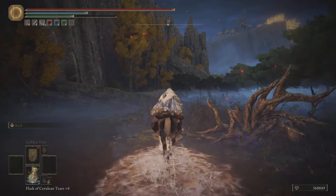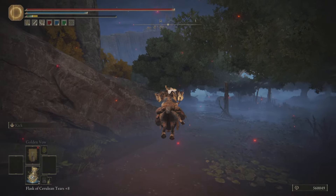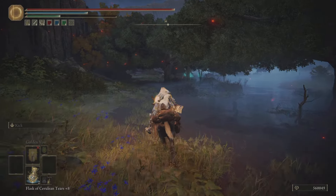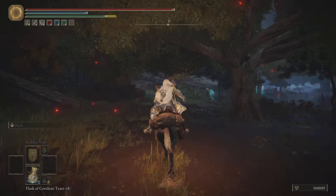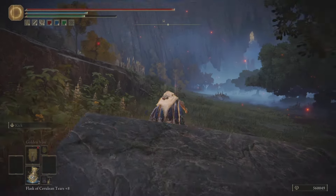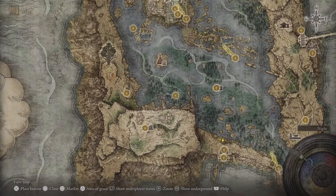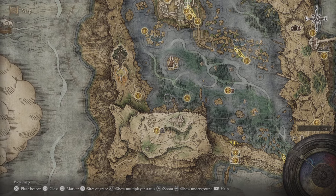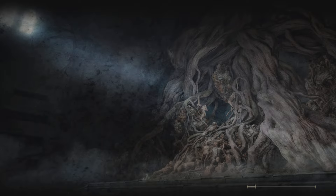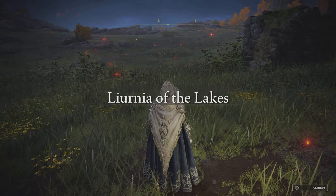We've made it to the Lake-Facing Cliff Site of Grace. Now we're going to make our way down and get to the Converted Tower Site of Grace. I will put a video on the Gold Scarab and also the Gold Pickled Fowl Foot — how to craft them and stuff — and I'll share those links in the description below. I will definitely be coming out with something, even though we've covered almost everything. It's such a big game, but most of the main things — the weapons and all that stuff — we have covered.